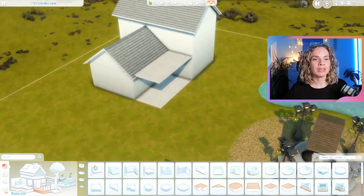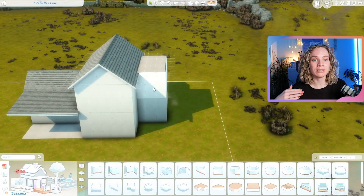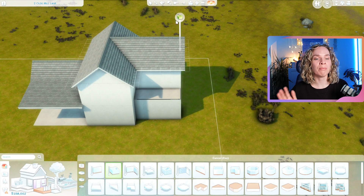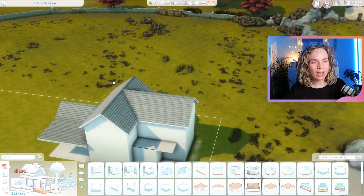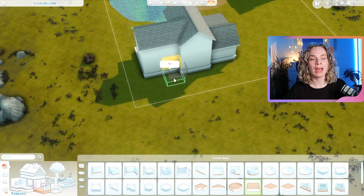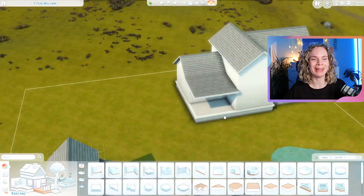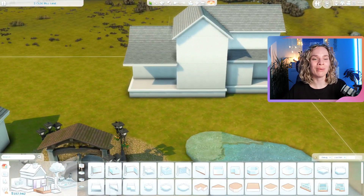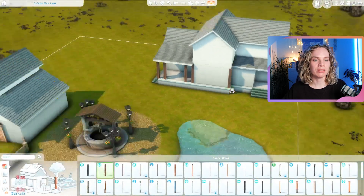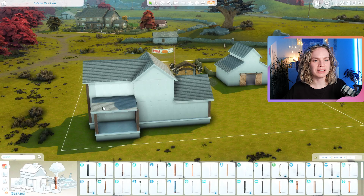This one especially was chaotic because I had no set plan at all — I just went into this blank canvas. This is in Henford-on-Bagley, by the way. I built this on a 50 by 40 lot. I was originally going to go for the 64 by 64, but I was staring at it and decided that was way too intimidating, so I settled for the 50 by 40.